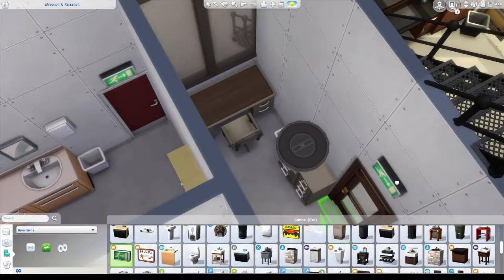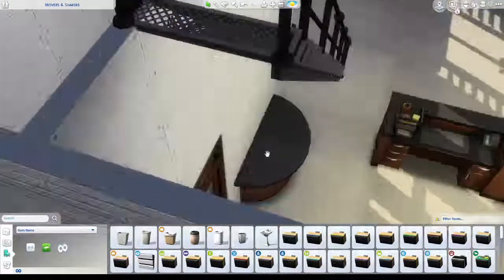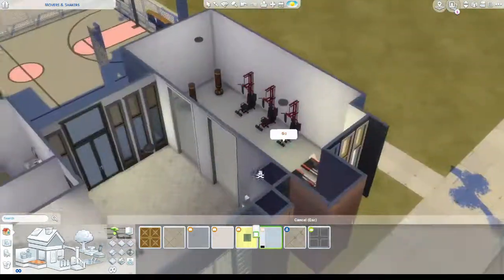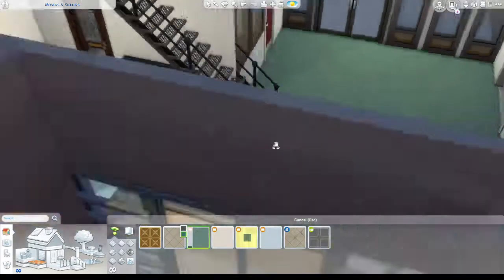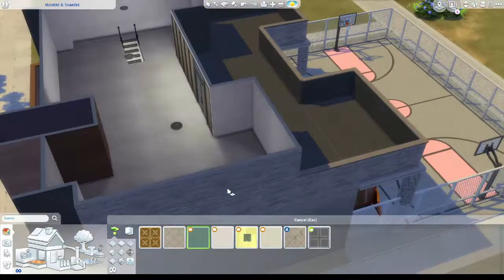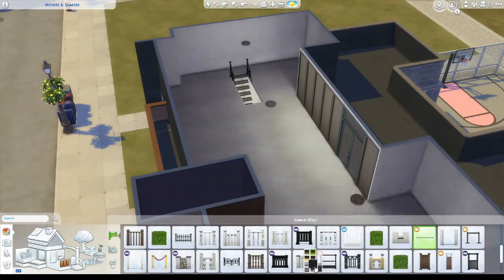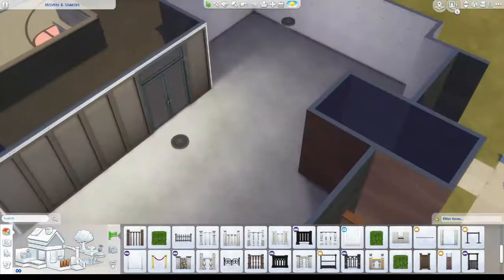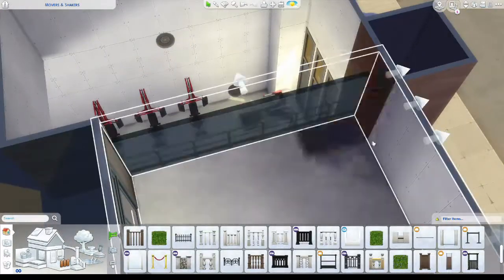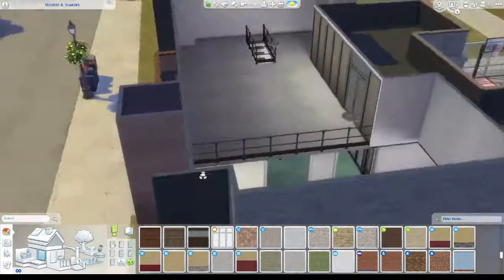I used those windows as sort of like a frosted look - it kind of looked like they were a bit dirty. The interior tiles - I go with the grungy lino. We call it lino in Australia, we shorten everything, that's what I've grown up calling it. Upstairs, I decided I wanted to have it so you look down into the gym space - I thought that was a bit of fun, like a little loft.